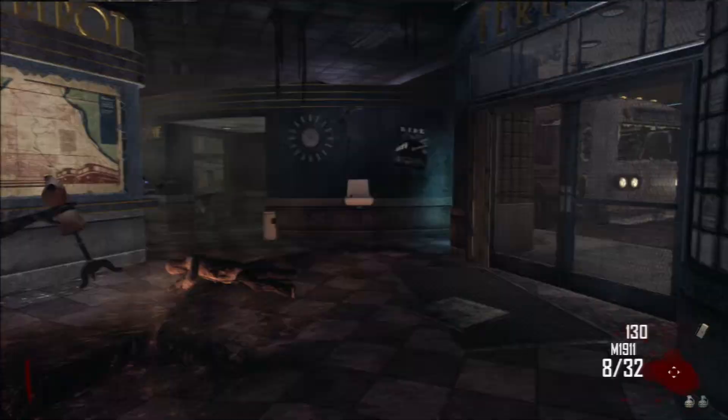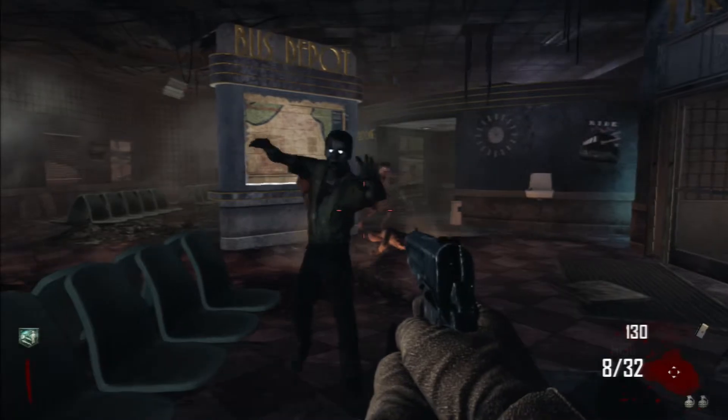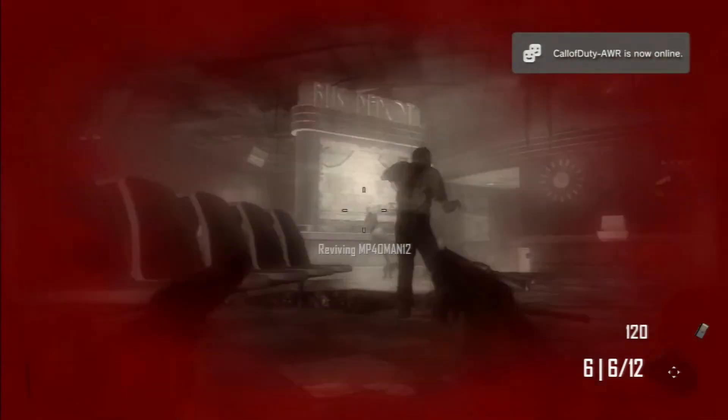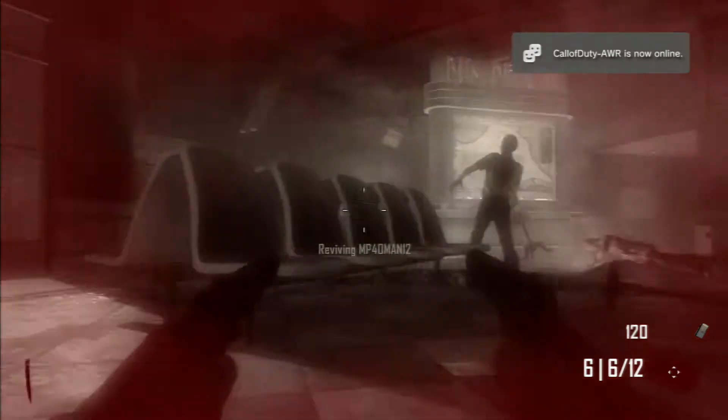Then you want to go up to a zombie and let it knock you down — it should take 2 hits. Once you go down, you want to revive yourself, and when you get back up it takes a bit, but make sure that you get Quick Revive.